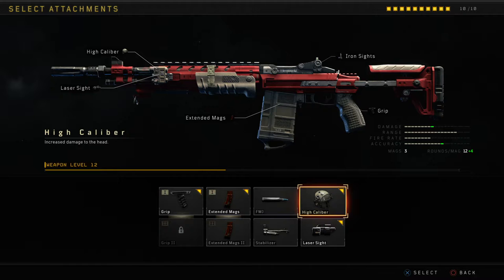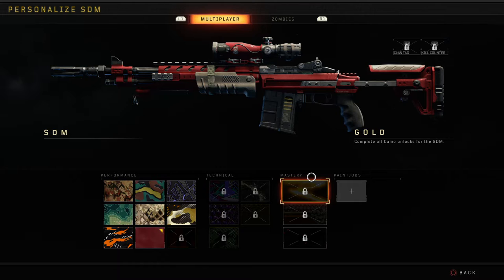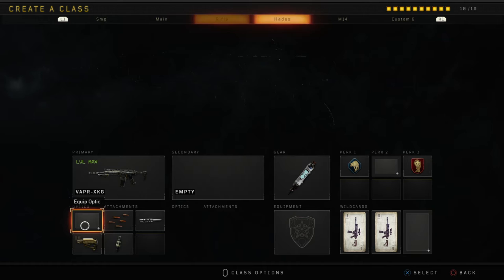Grip also gives it pretty much no recoil, and high caliber makes it a one shot to the head. I feel like it's really easy to get camos with — I'm working up to get gold right now. Other than that, it's a pretty decent sniper, but it's really just inaccurate. So I'm just going to be playing with iron sights today.